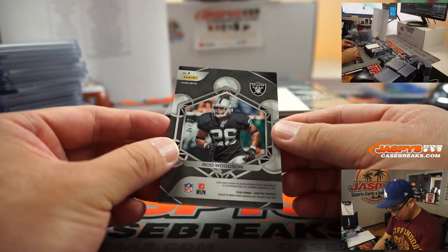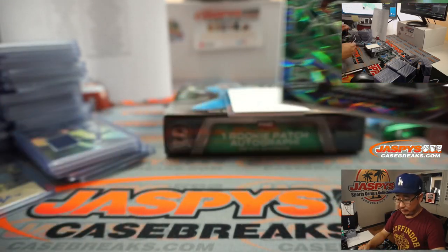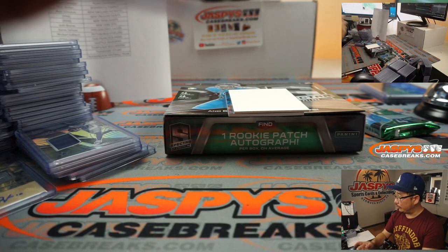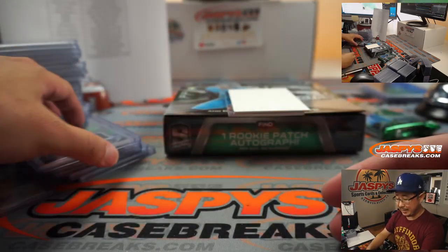There's Rod Woodson, 69 out of 25 — old Raider, nice patch in there too. Nice silver and black patch for Guy and the Raiders. On a bye this week, the Raiders have a couple players banged up — it's a good time for the bye. I think Brian Edwards comes back after the bye.